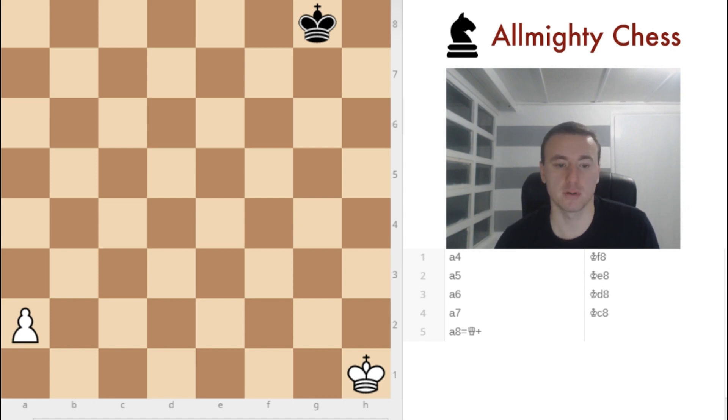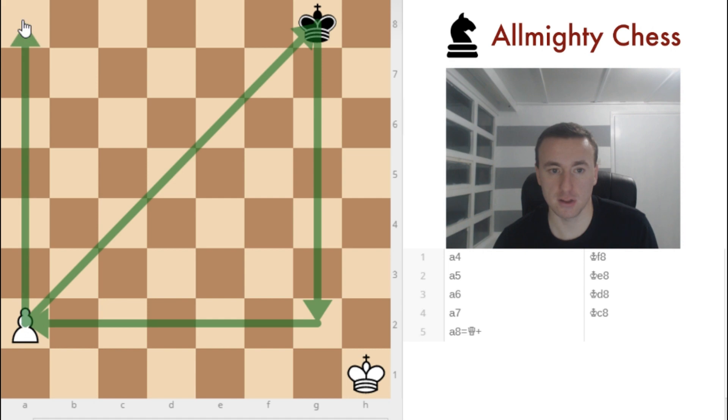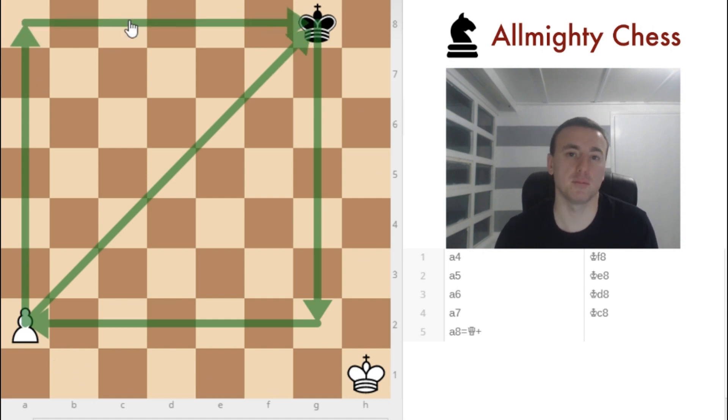So what is this rule of the square? In this case we have a position where white is a pawn up and the pawn is on the end of the board. We want to see if the black king can actually reach it before the pawn ends up being a queen. So we draw a diagonal like this, we see we have a square, and currently the black king is inside that square. This means the black king can reach the pawn before it turns into a queen.